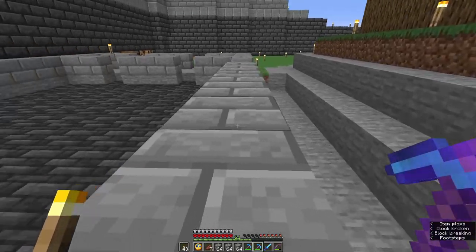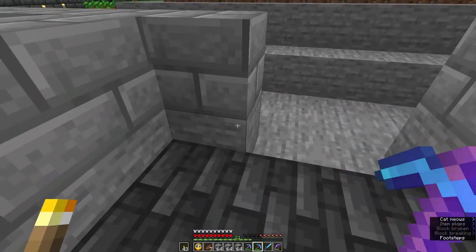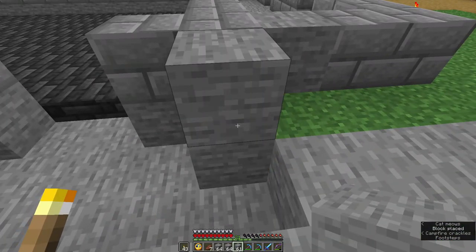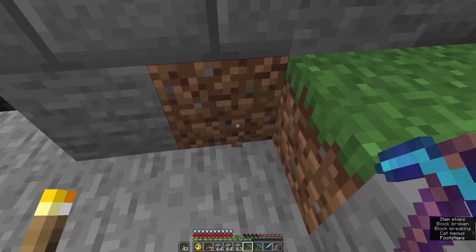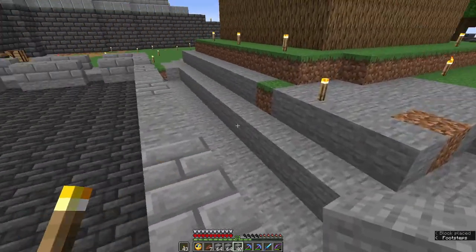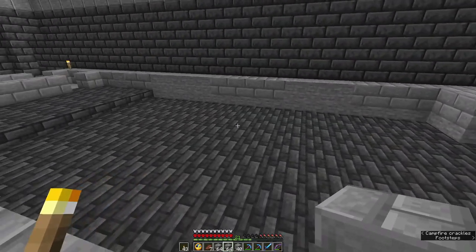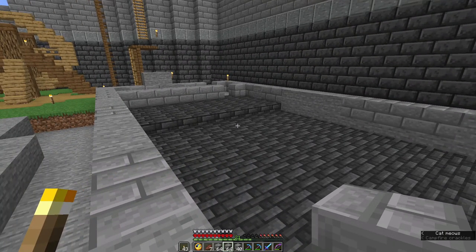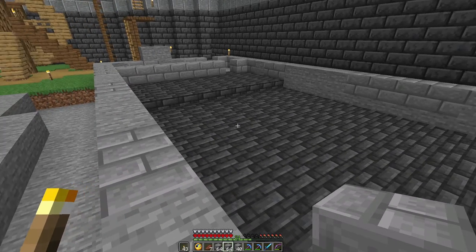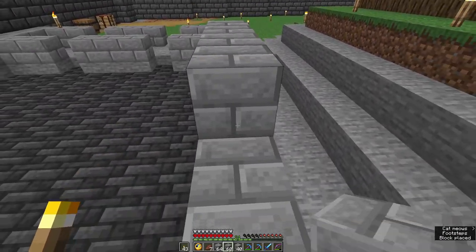I'm just taking some blocks out and we'll be putting other blocks back in. We'll have a door here. I might texture as I go — okay that's not too bad. Having done that I think I'll just build the rest up in stone brick and then come back and texture, because otherwise I'll just be going silent all the time. Okay so let's get started with this.